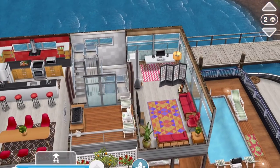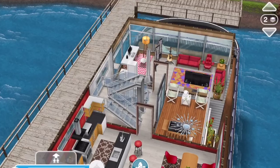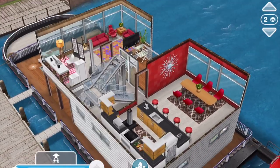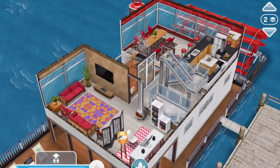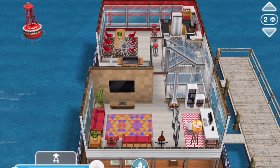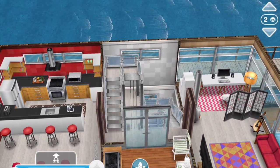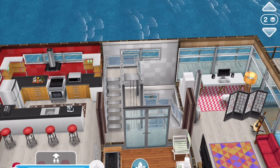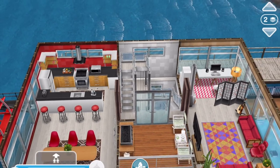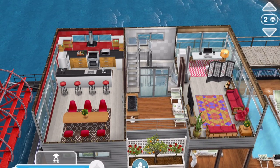All around are windows, because if they're out on the water, why not enjoy the views? The stairwell for the entire boat is in the central vertical spine, as opposed to the horizontal spine of the corridors. It's basically the only place to put the stairs, but it also makes a lot of design sense.